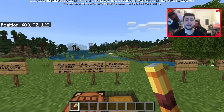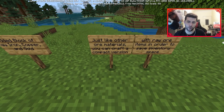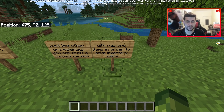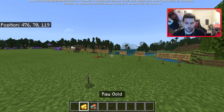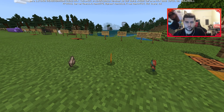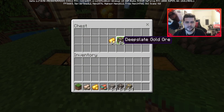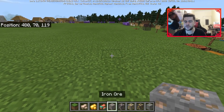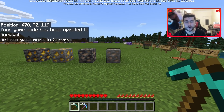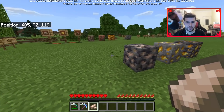Raw ore blocks have been added: block of raw iron, raw copper, and raw gold. Just like other ore materials, you can craft a compact version with raw ore items to save inventory space. These items' textures are still a work in progress and may change before full release. These raw materials are now obtained directly from ores — just like diamonds, mining an ore now instantly gives a drop, and Fortune can also increase the yield.